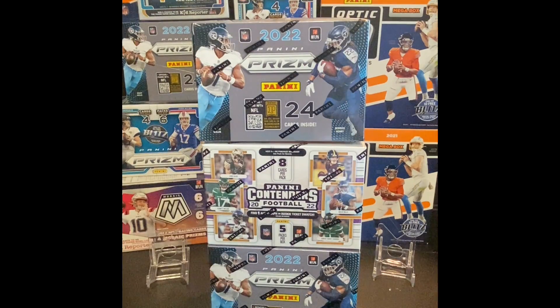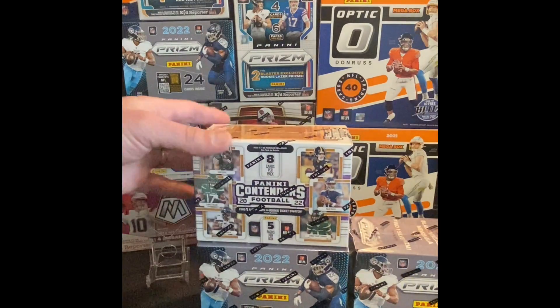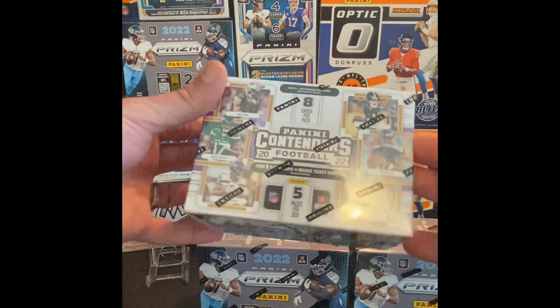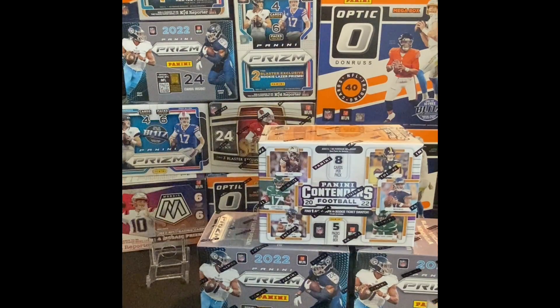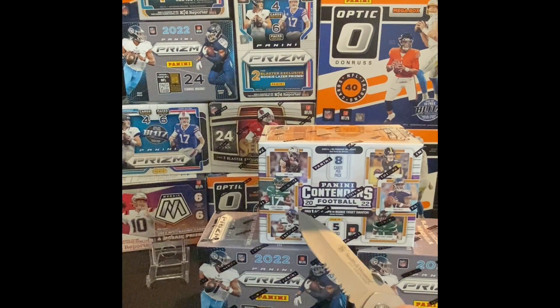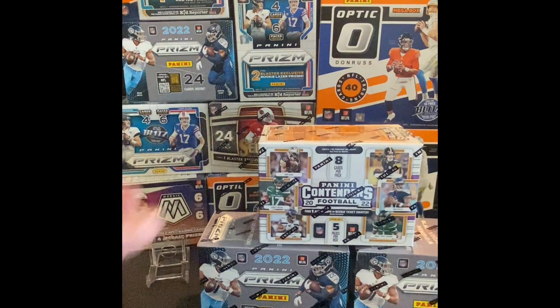Welcome back to the channel, it's Al the Ripper Sports Cards. Today we got some Prism NFL football cards and we're also going to rip into the Panini Contenders football. These are both 2022 products, and with these Contenders you're definitely looking for the one autograph or the rookie ticket swatch per box.